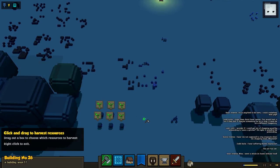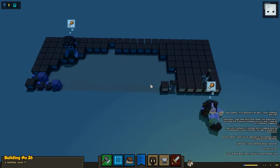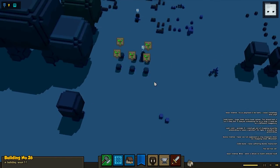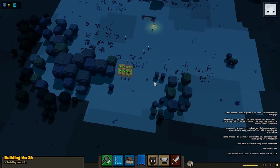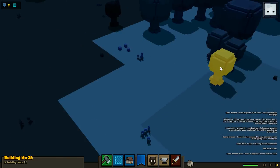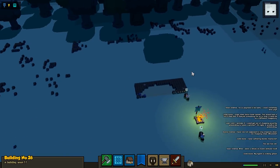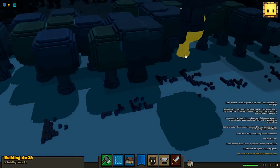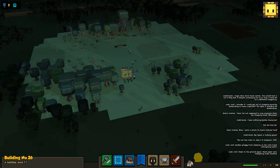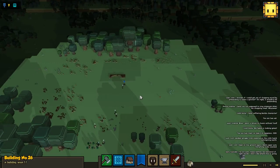Can somebody please be kind enough to — you know, have a traveler come over and give us a wooden hoe? I wonder when they're going to add tool tiers — like wooden hoe, stone hoe, iron hoe — where you give tools to workers and they work faster or better. Either way, we're definitely going to need a hoe. I'm betting a traveler is going to come and save the day.